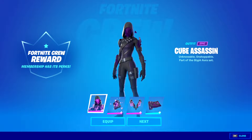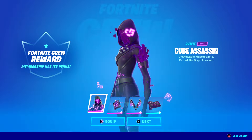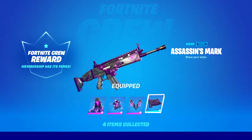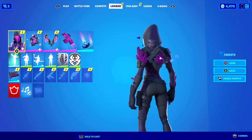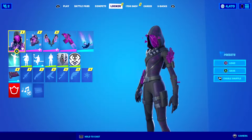Alright, hey guys, Austin here and welcome back to another Fortnite Crew Pack video. Cube Assassin has just unlocked for everybody. Let's quickly equip all of her stuff and take a good look at her. She is of course one of the mini bosses we currently fight in Fortnite, and she is a fully reactive skin available with the Fortnite Crew Pack for December.